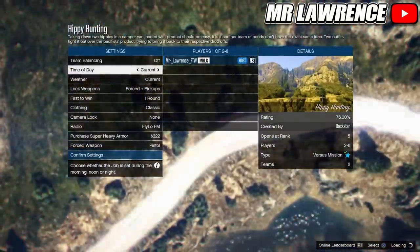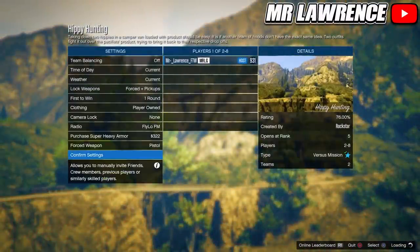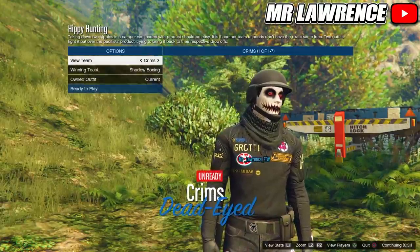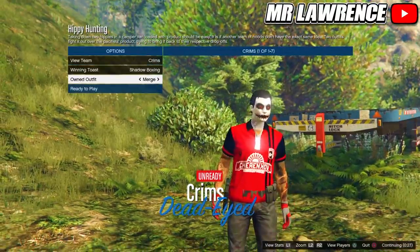Leave all the settings like they are and you will only have to change the clothing to Player Owned, then invite someone and start. From here I would go once to the right to merge a gun belt on my outfit, but it depends what you are trying to merge.